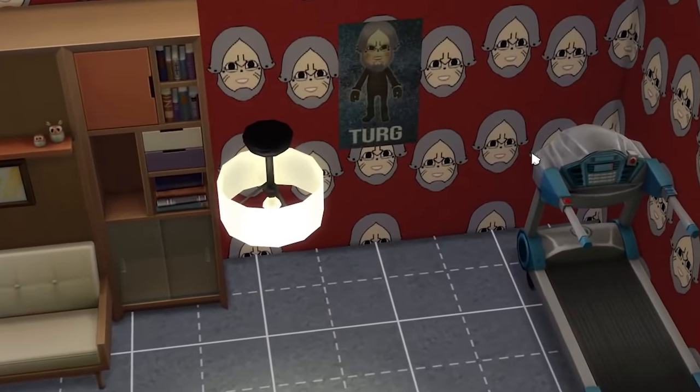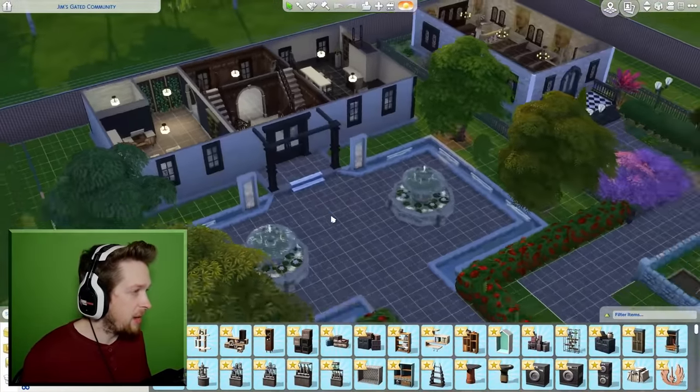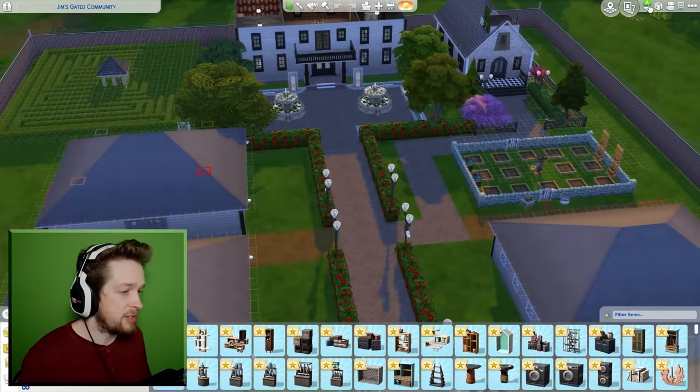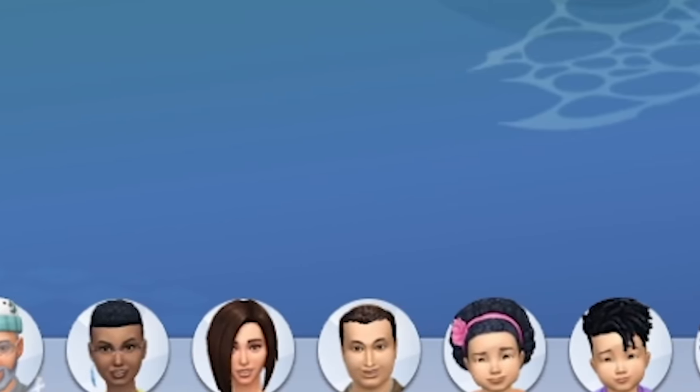This is so ridiculous now that I'm actually saying all this out loud. This is Turg's room, in case you couldn't tell. It's all just perfect for Jim. But now that I've given you the grand tour, it's time to actually earn the place. I forgot how big the family is. Let's just start playing.